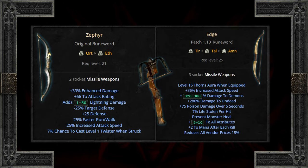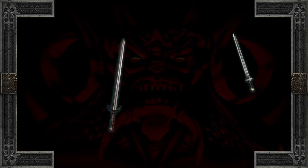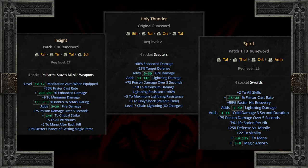Assassins are looking for three sockets only at level 23, but wielding a pair of Patterns will completely destroy. Missile weapons must wait until the 20s, but a two, three, or four socket missile runeword can be great for a while. And two sockets building Leaf are in for some awesome added fire skills. As far as finding four sockets in nightmare, you'll be looking for four socket swords, scepters, polearms, or missiles — all of which can build some awesome stuff.